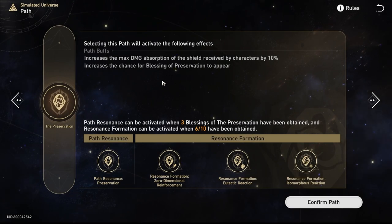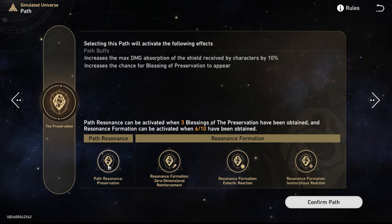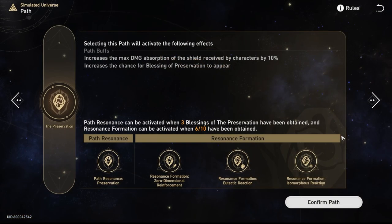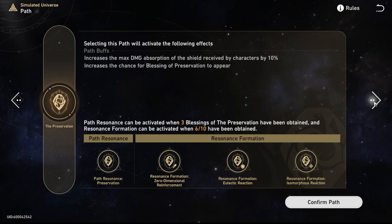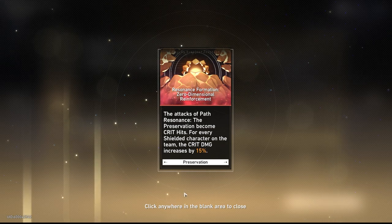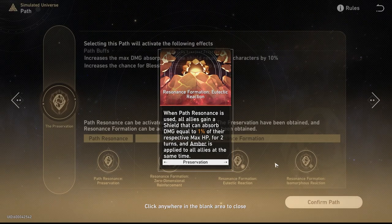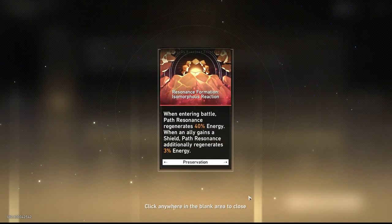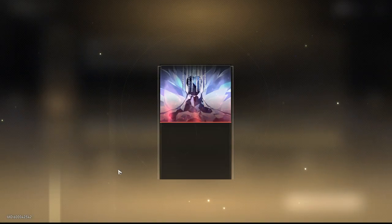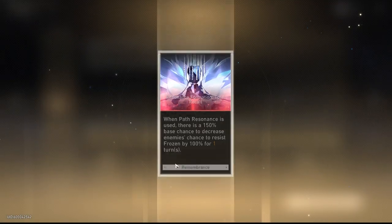The path selection screen could absolutely be its own entire video to go over each and every single path. But essentially, paths are added bonuses slash summons. There are seven currently, but you won't have access to all seven until you complete a few more of the worlds. Once you have access to all seven, that's when things start to get spicy in terms of team composition — are you rocking a shield comp, doing follow-up attacks, speed, or trying to freeze all the opponents and the boss the entire time?